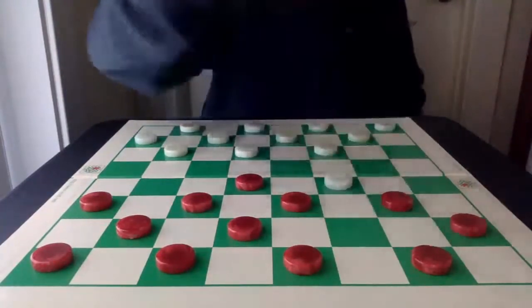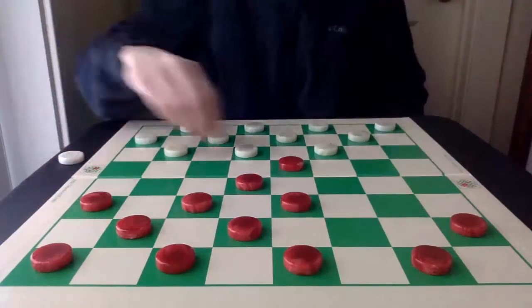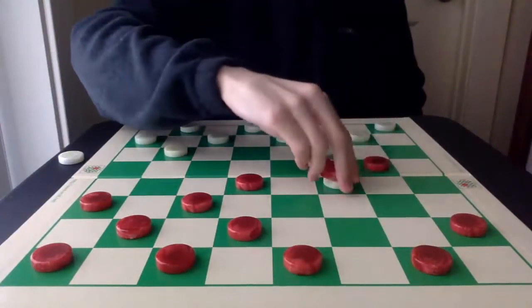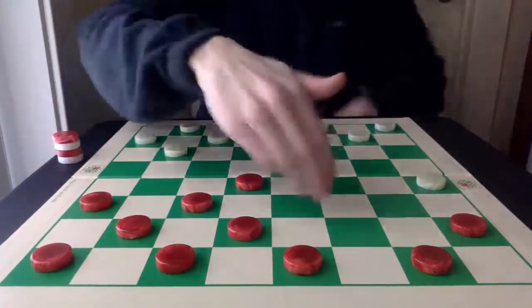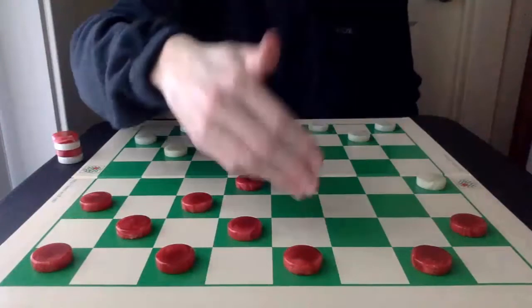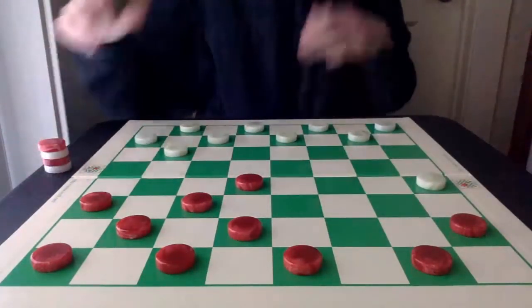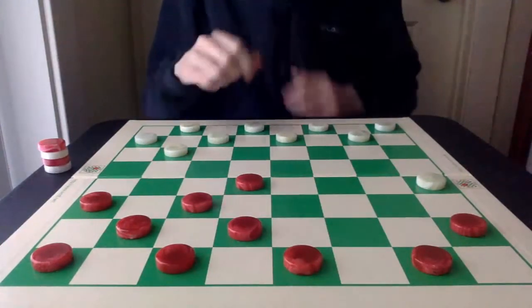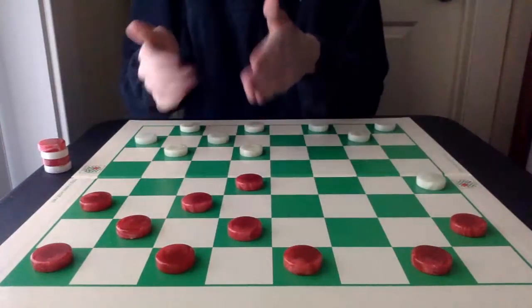Red can't go here, because that will further destroy the double corner, so instead Red's going to jump this way. As you can see, there's not a whole lot of real estate in Red's double corner now, so protecting it further at all costs is necessary. The general theory of this opening is to prevent White from capturing this square and furthering cementing its own double corner.